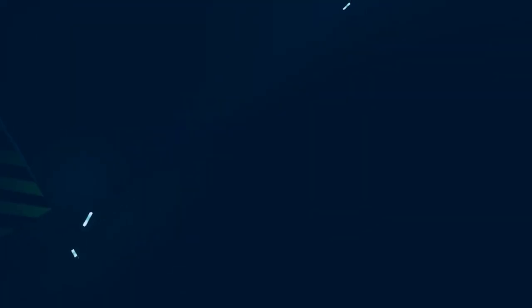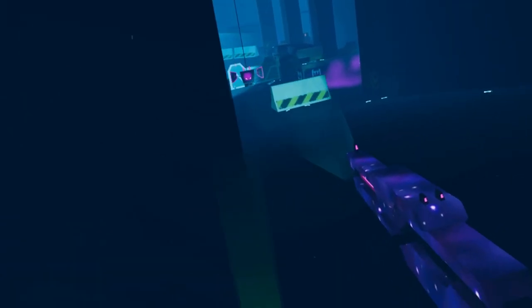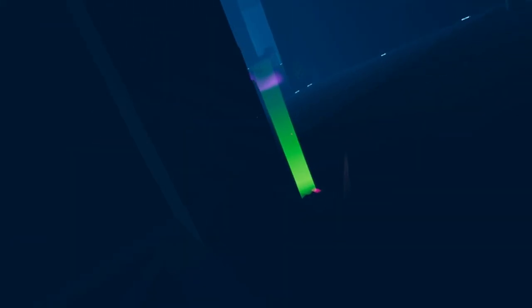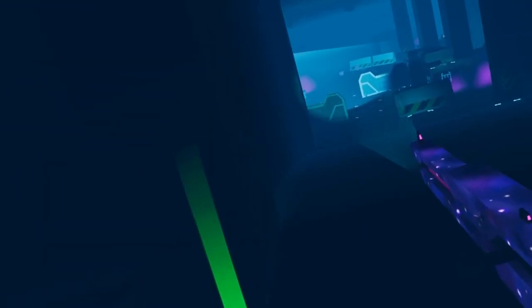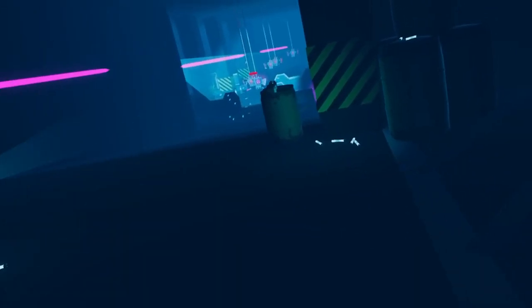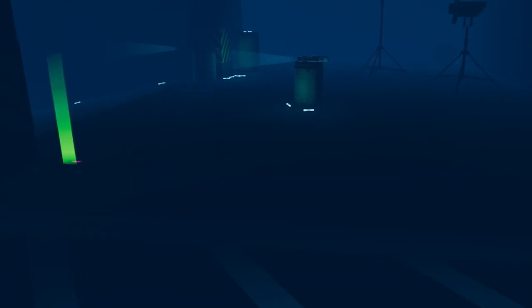Coming down here you'll spawn two elite flyers — when you see the light come up, that's when you know they're spawning. I like to use this wall as protection. What's different about these guys is they're not really much different from the normal ones — they just shoot a bit faster, in a burst of five. Once you take those two out, you'll get two more purple ones and a bunch of normal ones. Hide behind this cover and strafe — as you're strafing, just shoot. Make sure you go for the elite ones fast because they're your main priority.